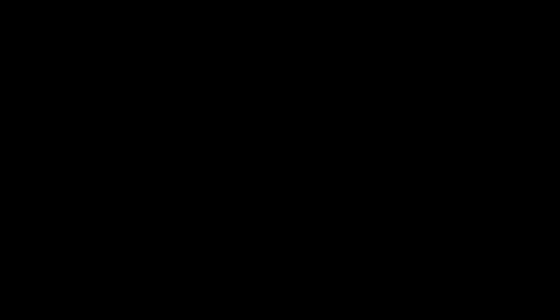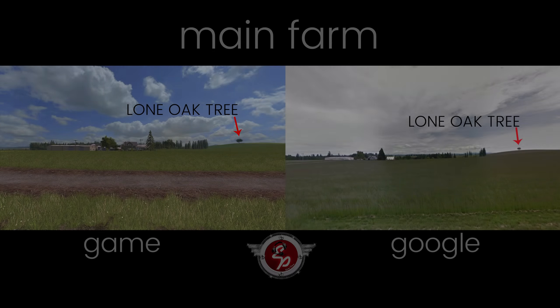So let's get to the comparison. The pictures are pretty self-explanatory, but that's not going to stop me from talking. This is the view of the main farm from the road on Google Earth. The Google photos are labeled on the right and the in-game photos on the left. There off in the distance along the horizon on the right-hand side is that lone oak tree, which he told me was about 200 to 230 years old.